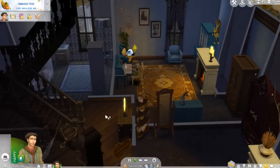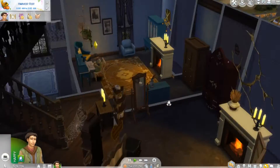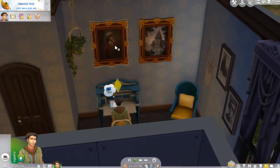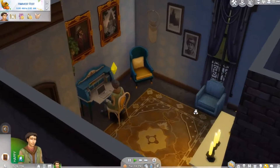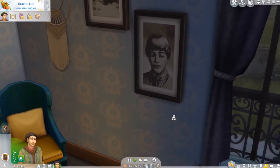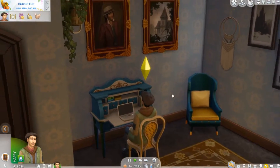We've got an attic upstairs as well. On the wall we have what looks to be the owner or a relative. We've basically got the spookiest Sim of all — Jerry — and we've got the creepy house as well.